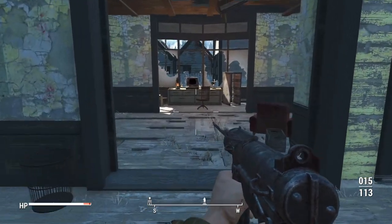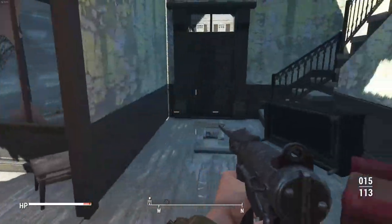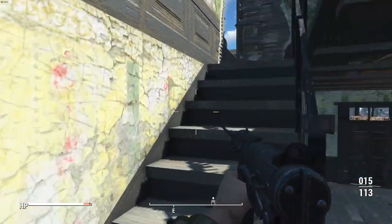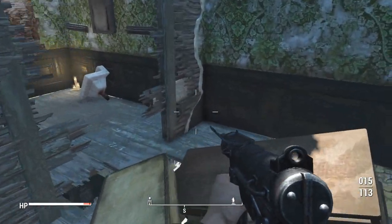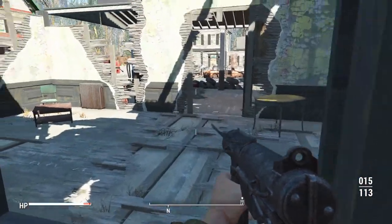Attached to this house, every single one of these houses has a full interior, and there are a lot of hidden terminals with different things on them that you can read, which are a blast to go through for yourself.